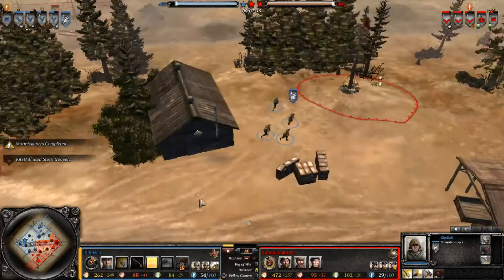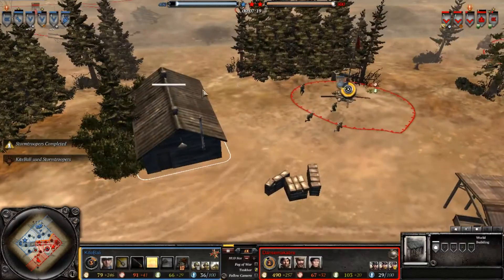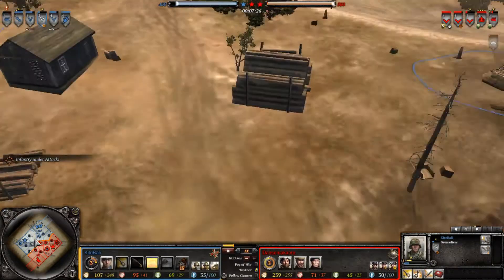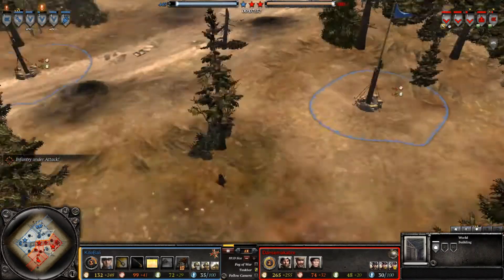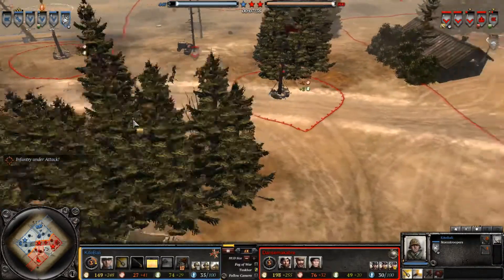Stormtroopers arrive. From Elite Troops you can deploy those stormtroopers. There's a little hidden building in the southeastern corner of the map, and an equivalent building in the northwest that could be used to spawn stormtroopers.